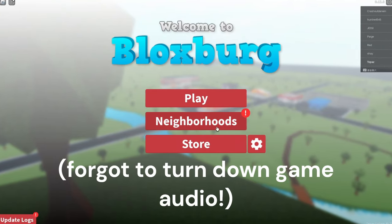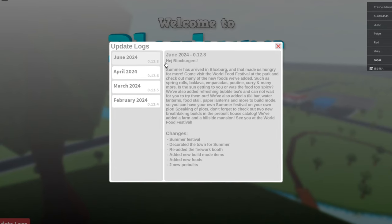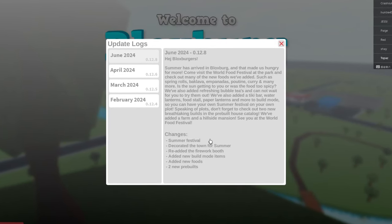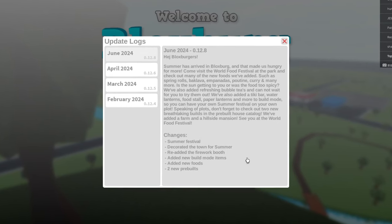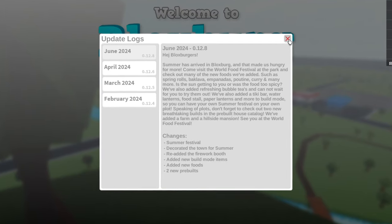We're here in Bloxburg and the new summer update is officially out. Let's see what they have to say. Summer's arrived in Bloxburg and the changes include: a summer festival, the town decorated for summer, a re-edited firework booth, new build mode items, new pools, and two new pre-builds.